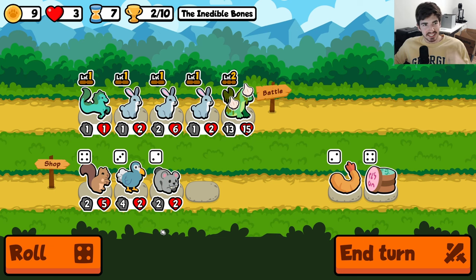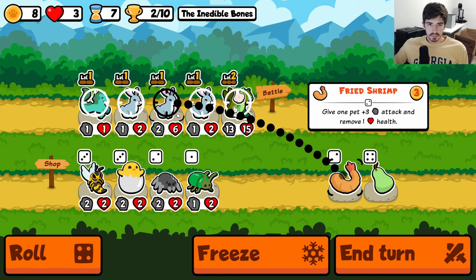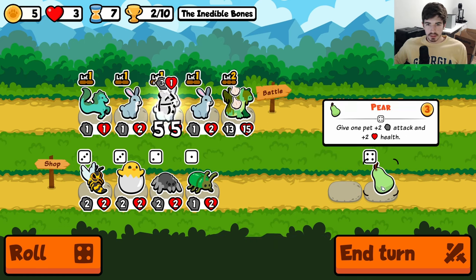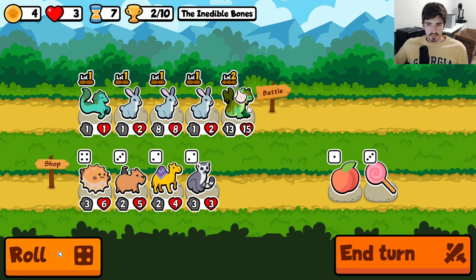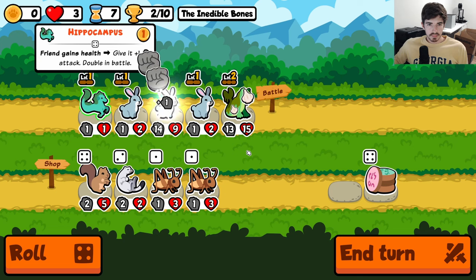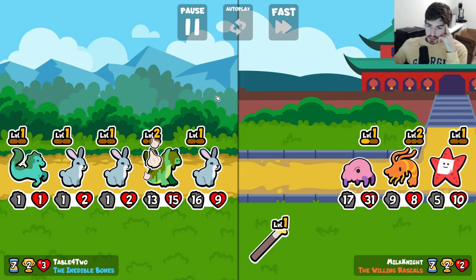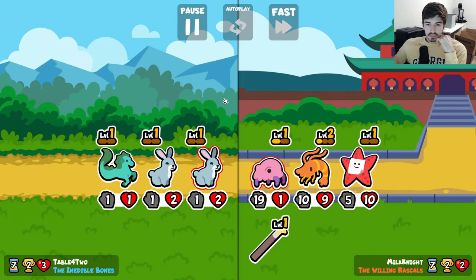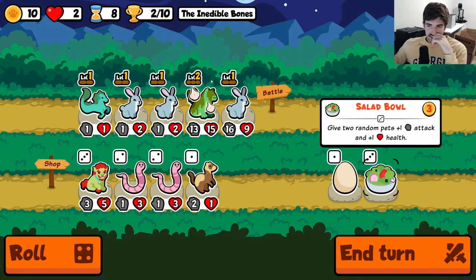We got saved so hard. Let's roll — get the rabbits going. I want to get rid of the bunyip eventually, but let's not get too crazy. I'd like to get some sushi once we get to five, that would be cool. Salad is good too.